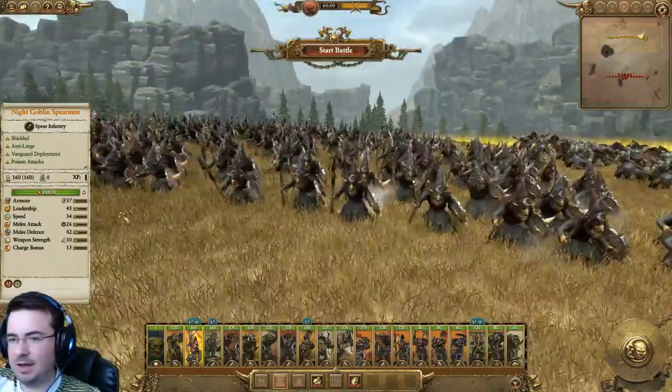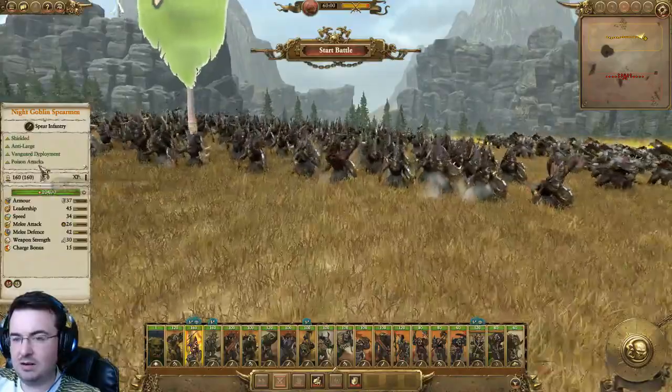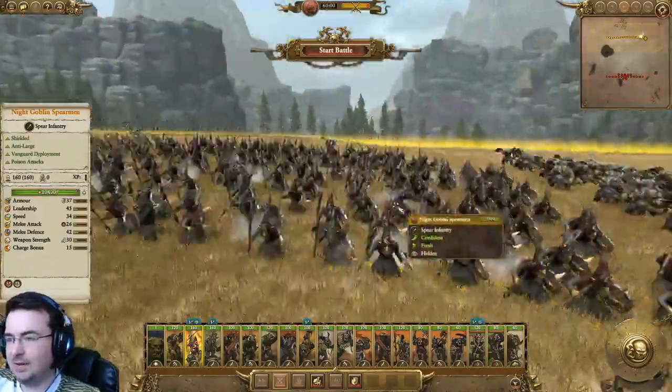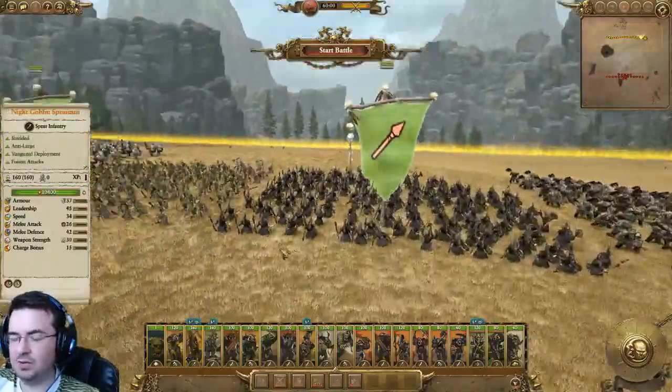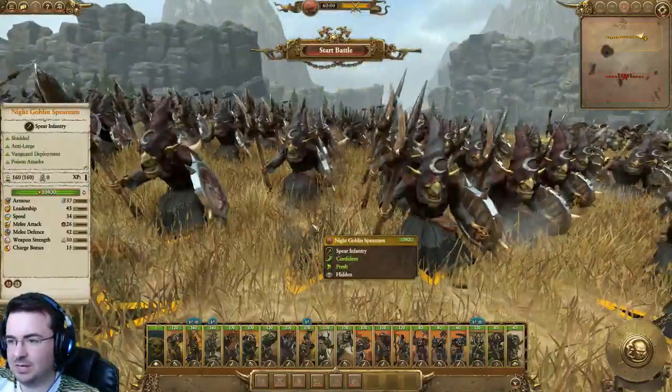Night Goblin Spearmint. As you'd expect — Shielded, Anti-Large, Vanguard, and Poison Attacks. These are actually very handy. There are a few units missing from the Goblin selection here because they're only available on the Crooked Moon faction, which makes a lot of sense. Night Goblins are absolutely fantastic.